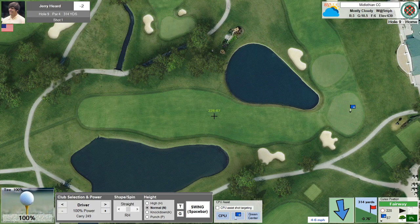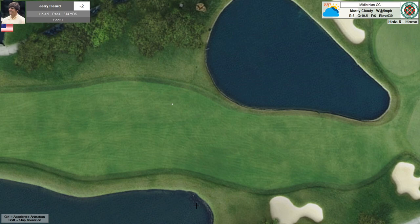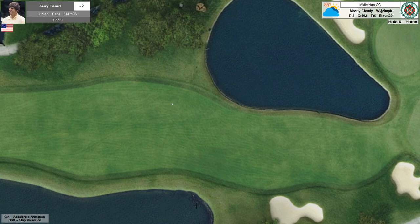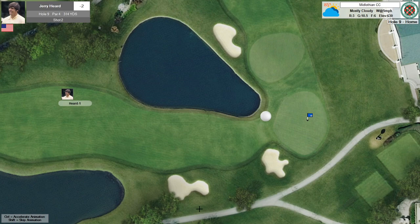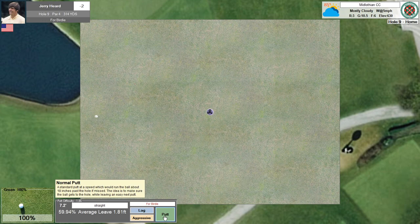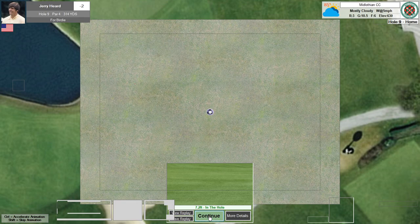Moving on to the 9th — short par 4. Water left, water right. If I hit a driver, I'm potentially bringing that left water into play, so I'll hit something less than a driver to stay short. That looks good. Now I have a short wedge into this green — slopes back to front, so I'll try to keep it below the hole. That's right at it with spin — a good shot. Now I have about 6–7 feet for birdie. Knocked it in. We're 3 under after 9 holes — we have the makings of a pretty good round.